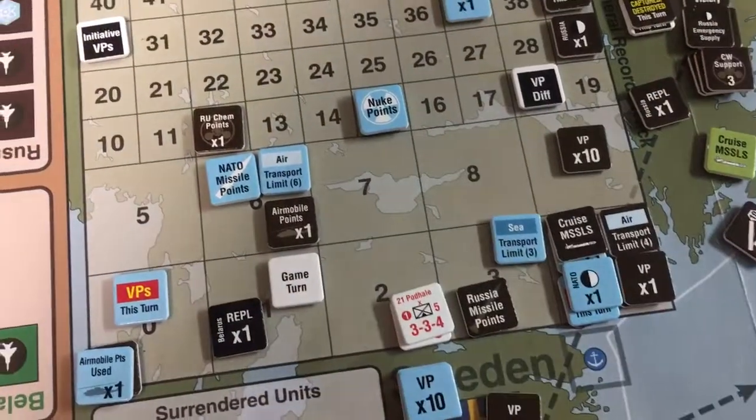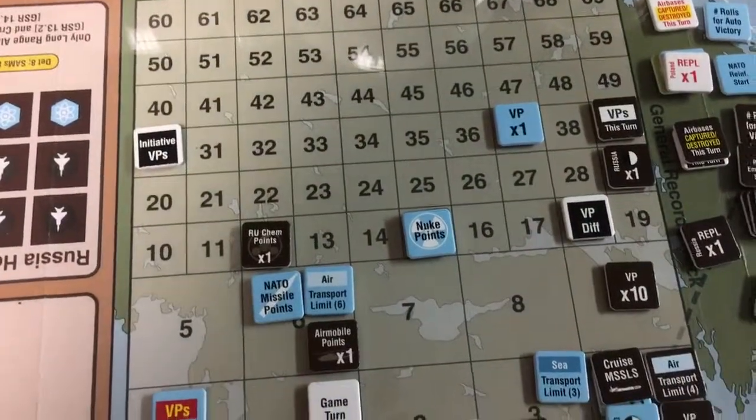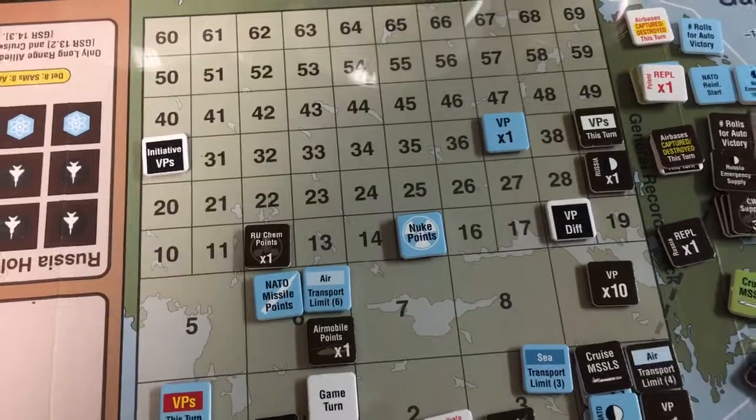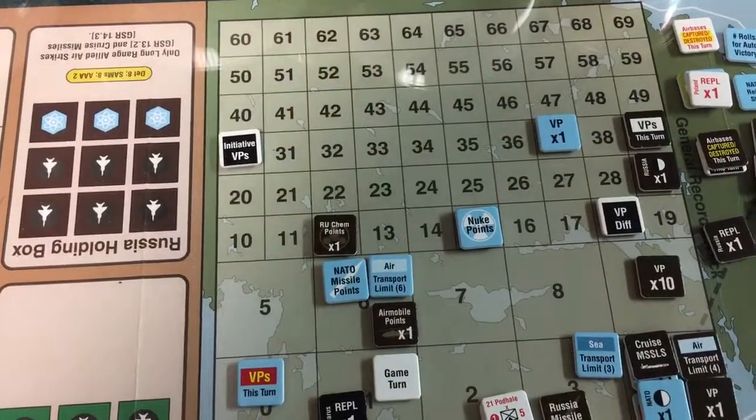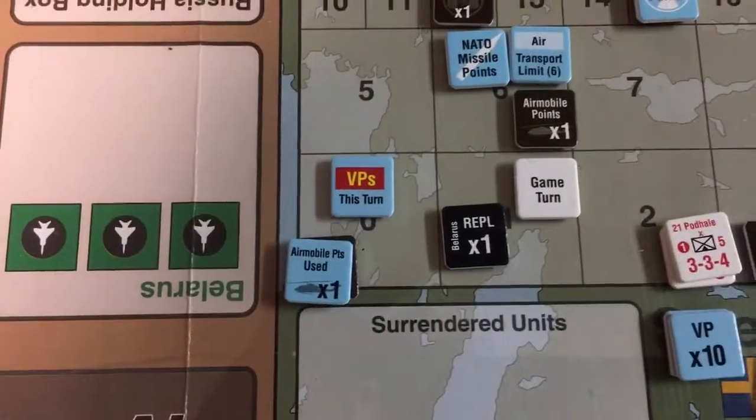We'll just stick the marker in there somewhere and leave this here because we'll use that during the initiative determination — although I think with strategic surprise the non-allied player gets it automatically anyway for game turn two.